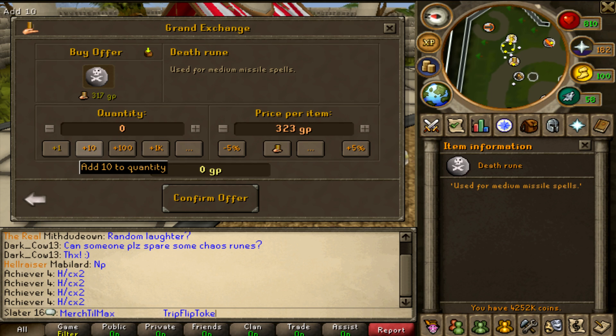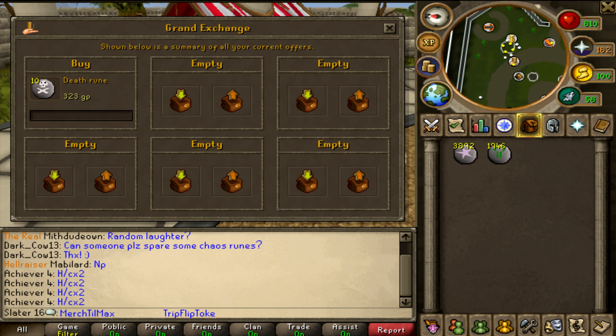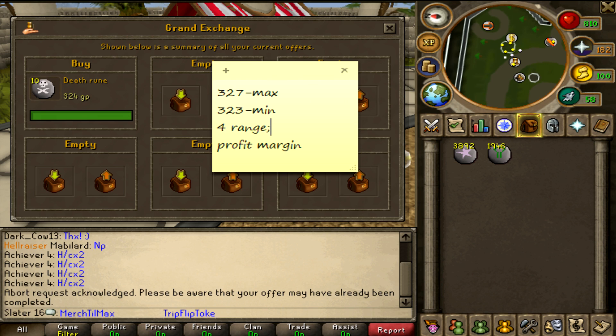We'll buy 10 and confirm the offer — hopefully it comes in pretty quick. While I had it paused, they were not buying at 323, but that's an estimated low price — not everybody sells at that. So I knocked it up one gold to 324, which still leaves 3 GP profit to be made.